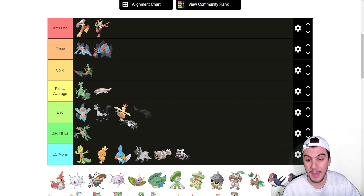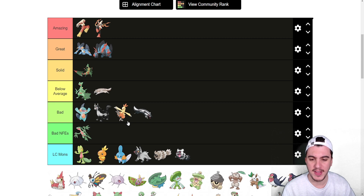Galarian Linoone is bad. This Pokémon doesn't get Belly Drum or doesn't get Extreme Speed — one of the two — and that's the reason why regular Linoone is in below average and Galarian Linoone is in the bad tier.